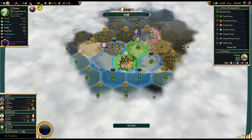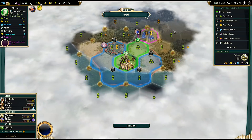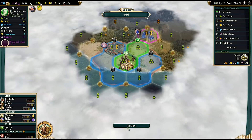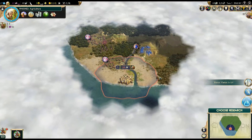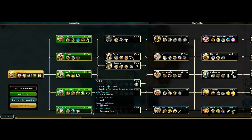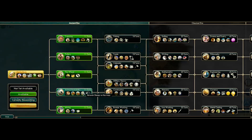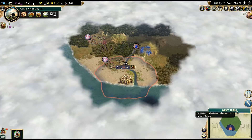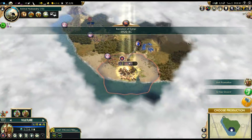The only downside is going to be low production initially. We just need to either get more gold to buy the forest, or let our border expand on its own. We can actually get a Vulture in one turn — let's do that. We want as many of these guys as possible because they will keep their unique promotions after we upgrade them. For research, let's get Animal Husbandry. Hopefully we'll have some sheep, horses, or cattle in range. Let's go meet some of our neighbors.